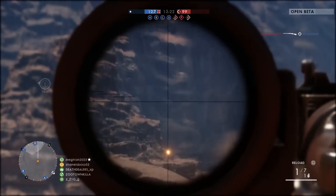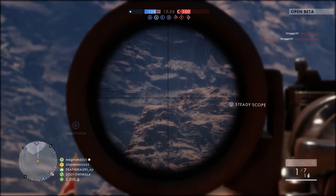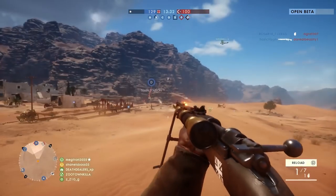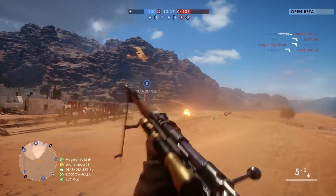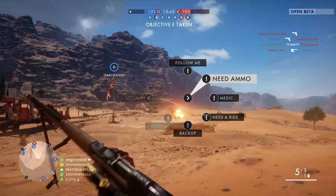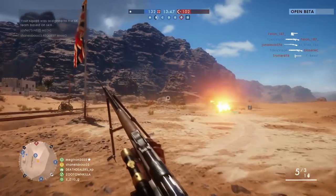For the support class the new one is the mortar, which has HE, airburst, and smoke shells. The scout class has some interesting gadgets: a spotting scope which we knew about, a flare gun, K-bullets, and then the trench shield - a shield that can be deployed to snipe safely from a prone position.